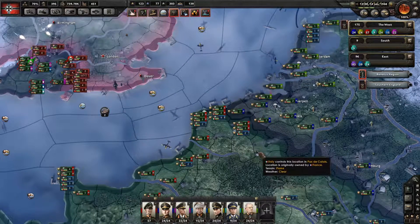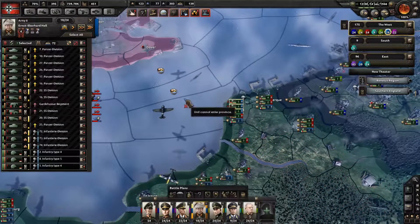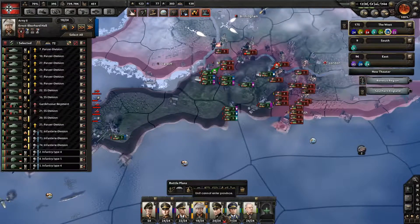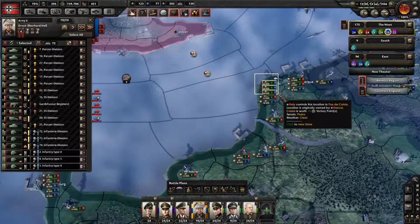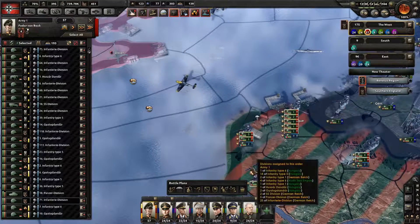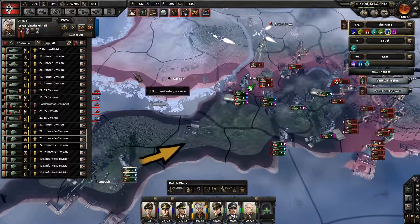I think just basic infantry would probably be needed. I'm going to grab these guys, add them into the light blue army here, and have them come in. You're not at a port? Well never mind then — go into the red army. You guys are going to join this army and come over to Plymouth. And then these infantry are going to start marching this way.